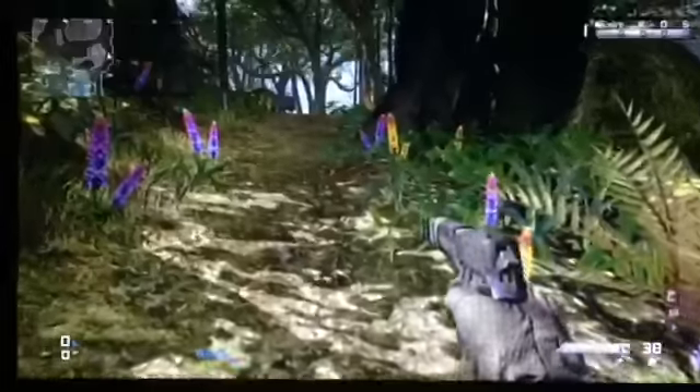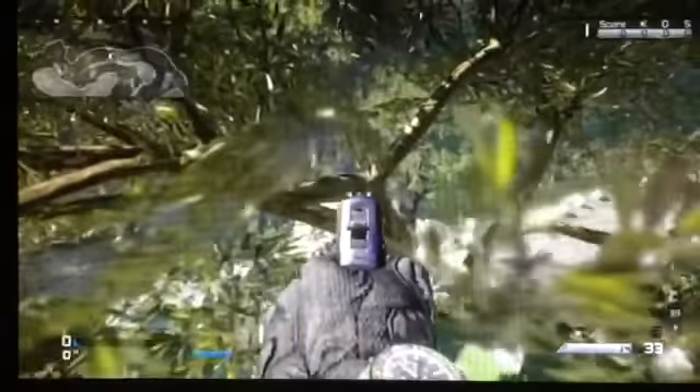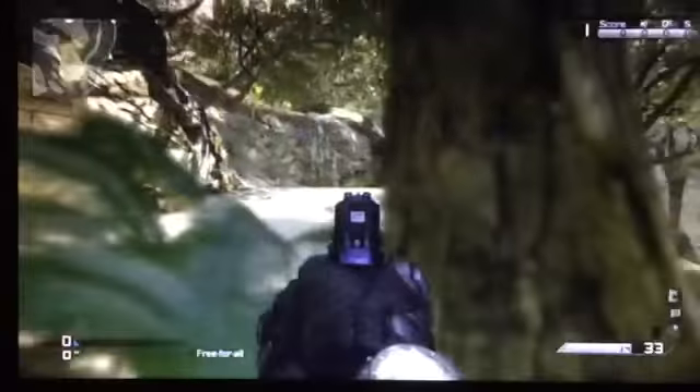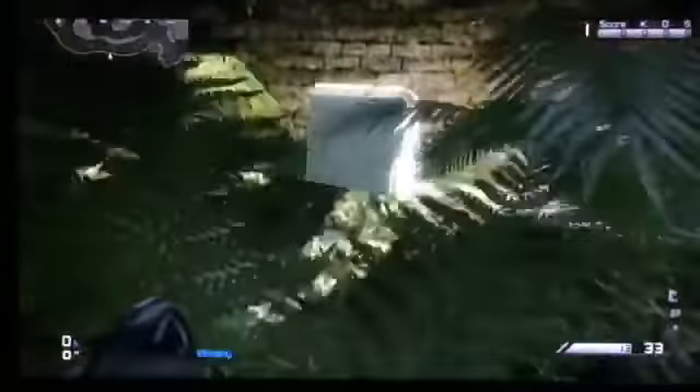That didn't work. Moving on — as you can see I'm on top of this hill here. This is good for infected, maybe even search and destroy or domination, because the B flag is right there. There's this tree here and you can just sit in the tree. If you miss it you'll fall down to here, which is possibly a better place because the B flag will be right there, so you get a really good sight of it.